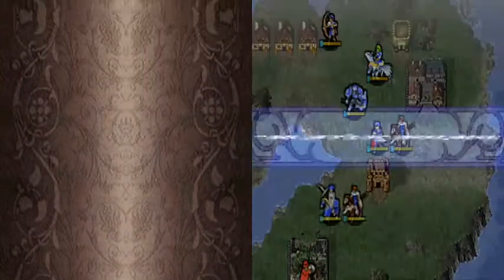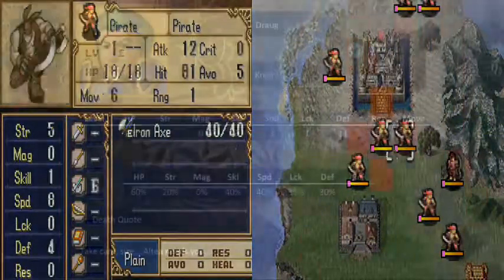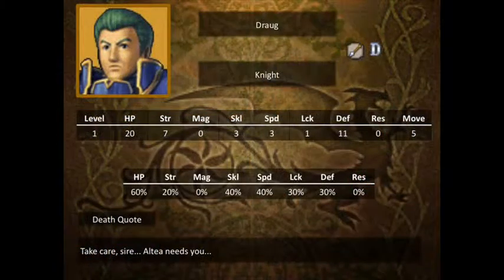And after two years, we ride yet again. Before we get to this chapter proper, we should go over the new units we can get. First off is the unit we technically got in the previous chapter. Draug here is a knight, and of course knights are generally units with high defense and low speed. Draug's actually a pretty quick knight, but unfortunately his defense does take a little bit of a hit as a result. If you want a knight that's a bit out of the ordinary, Draug's your man. He still makes a pretty good wall early on, especially since we're not going to get another knight for at least a little while.